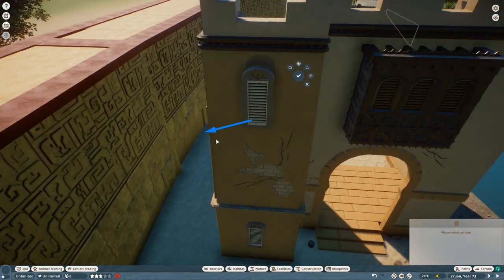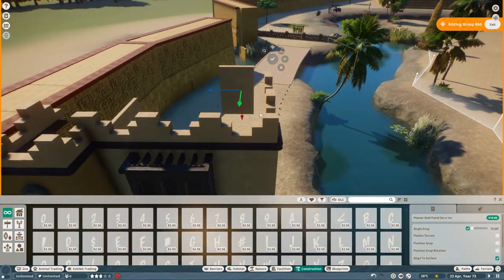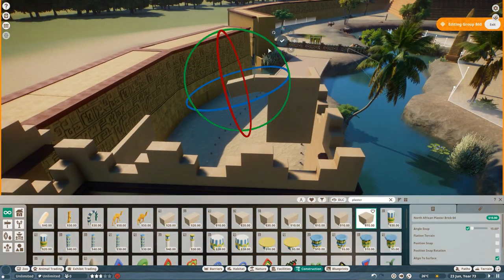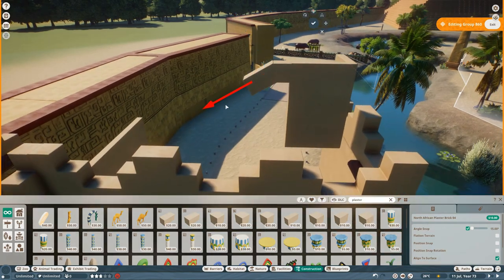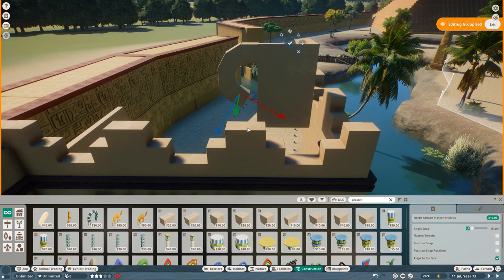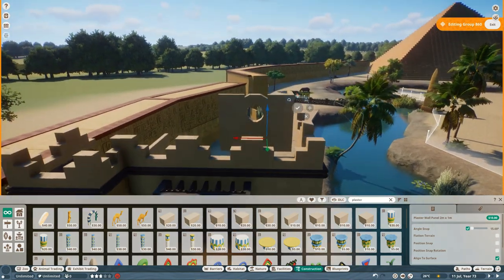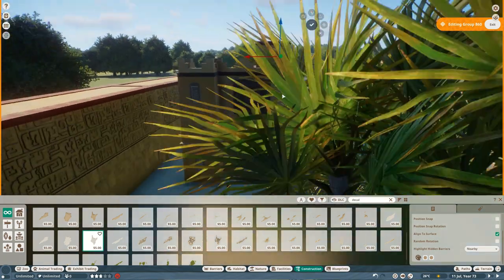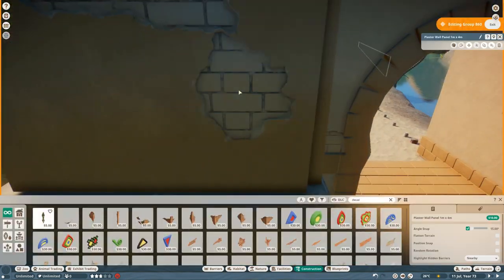The builder came up with a custom window idea on the fly. Using the thinnest plank piece available, turned sideways so only the smallest edge is showing, they created a tile-like effect for the window. When building, the builder has the Pinterest folder open on the side, looking at photos to get shapes into their head and then recreating those shapes with the available pieces. The detailing and making the building pop is where creative freedom comes in.